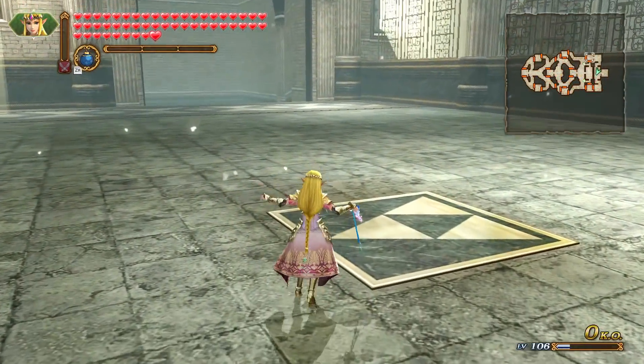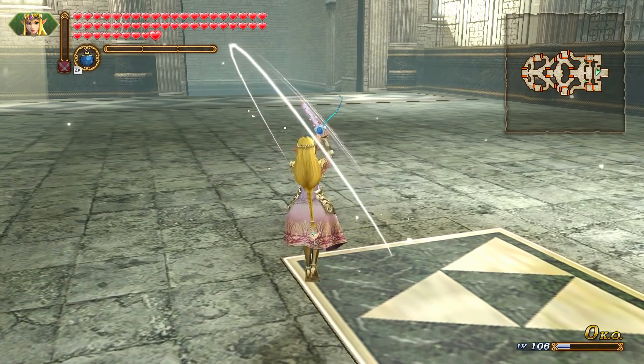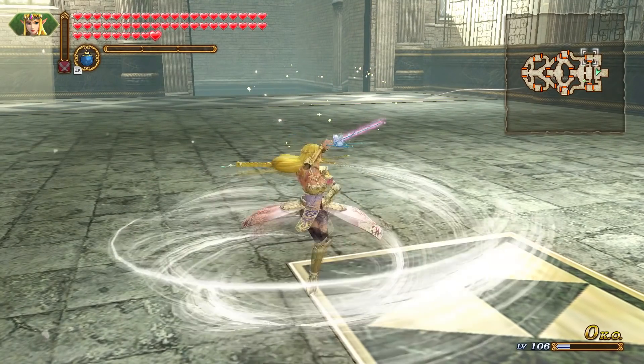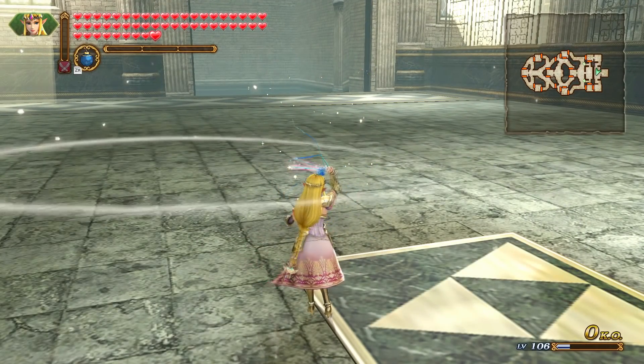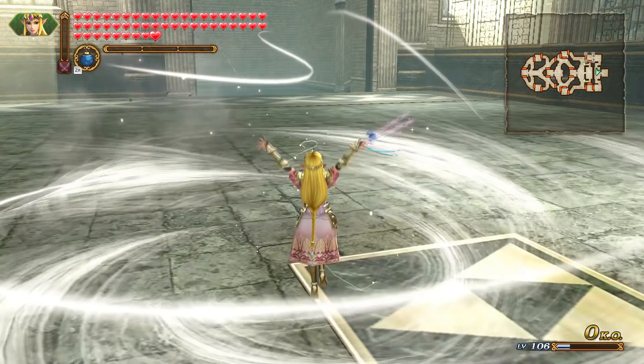Zelda's standard attack with a baton consists of seven strikes. She will swipe up and left, spin and swipe up and right, swipe left, right, spin downwards with a spiraling gust of wind, summon up three whirlwinds in front of her from right to left, and finish with an even bigger circular gust.